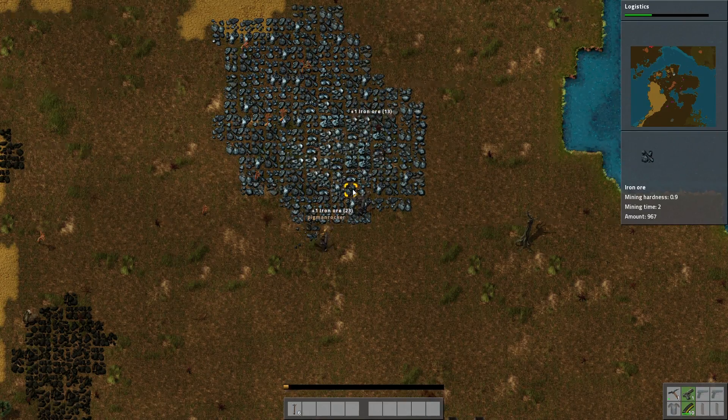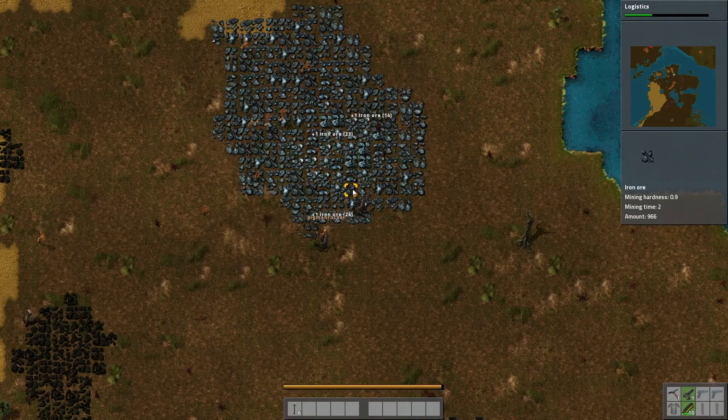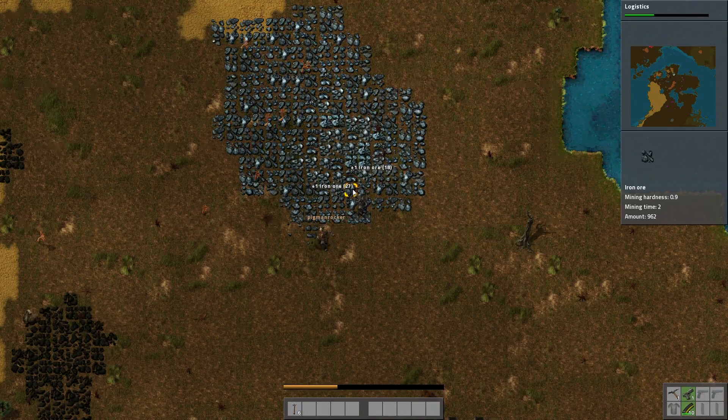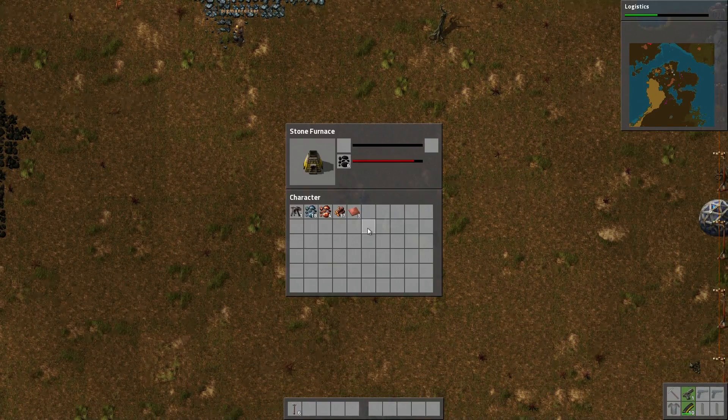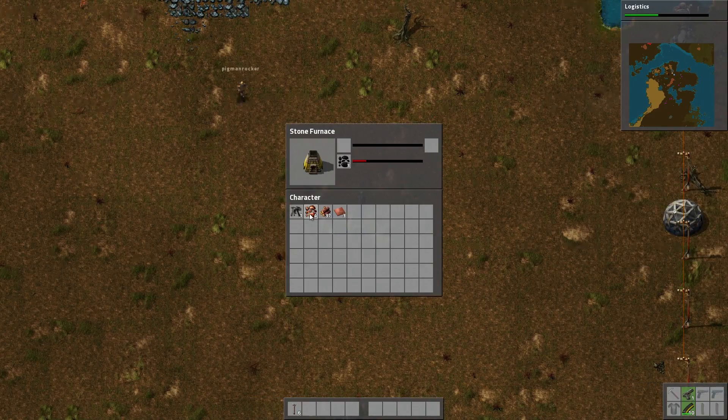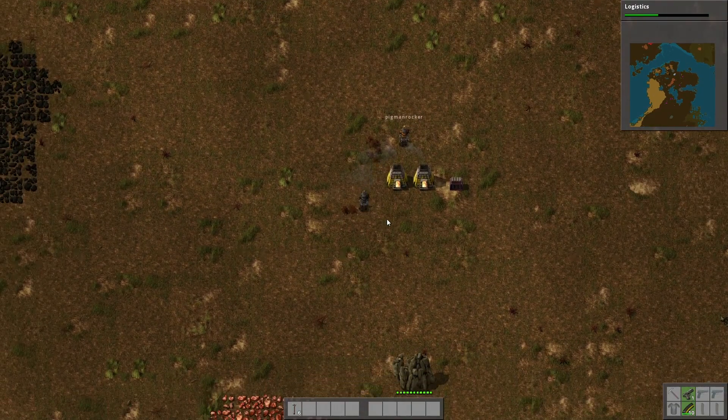Do these nodes ever run out? If you look on the right below your mini-map it says the amount. It's 962, and that's not the entire field - that's that singular square. So I've never actually mined a node completely away.